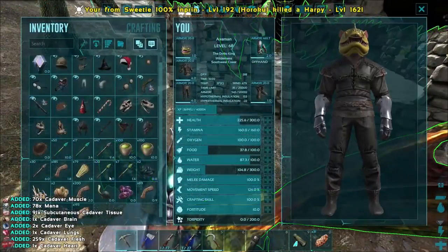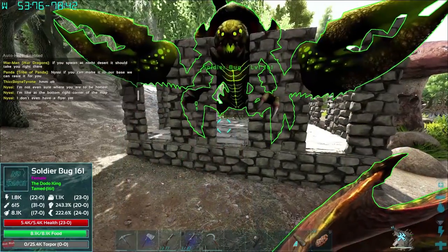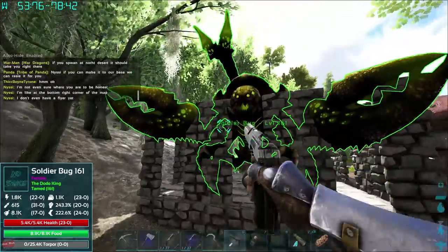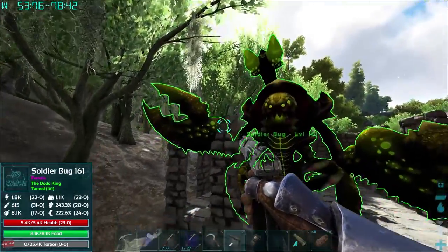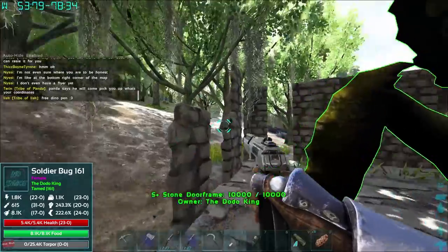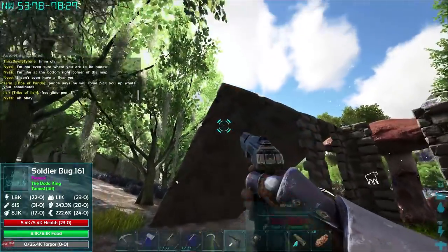Do we have a demo gun? Let's see if we can grab one of them — this is an S-plus thing. That thing looks freaking insane. I couldn't wait to try this out. Let's pick up all this stuff. It was so fat that we can't get it anymore. This thing looks absolutely insane — it's the most terrifying thing we've tamed.